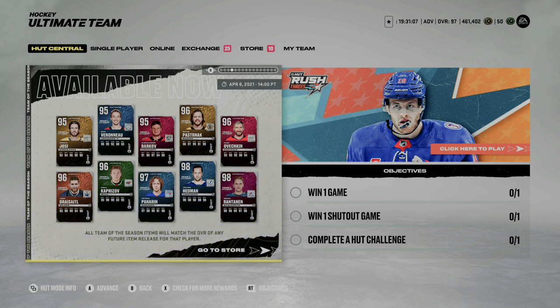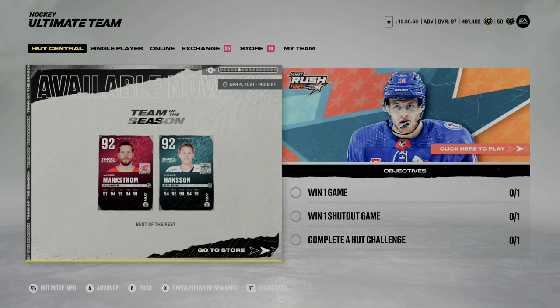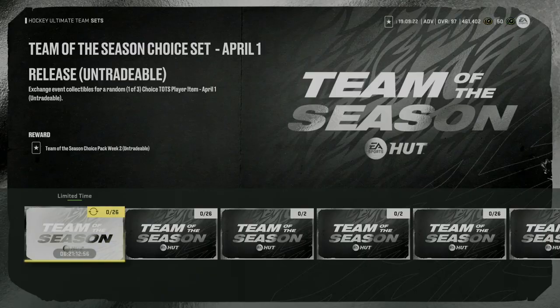We anticipated the majority of these players based on the seasons they were having. Here is the subset of other players that received Team of the Season cards, and for the best of the rest, Jacob Markstrom got one which is going to be a pretty solid goaltender. As far as acquiring these players, there are a few different options — it now costs 26 collectibles versus 20, which makes a lot more sense given the better players in this category.